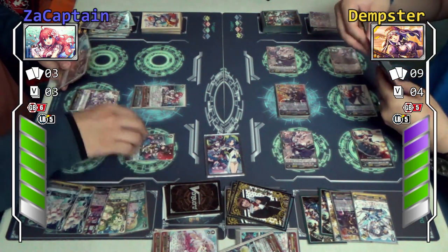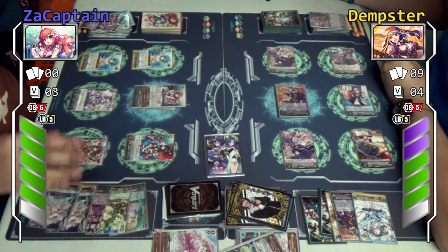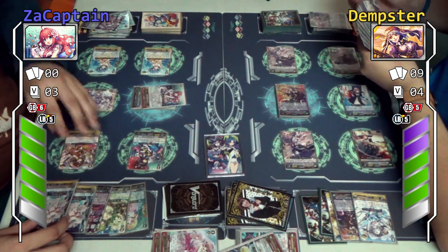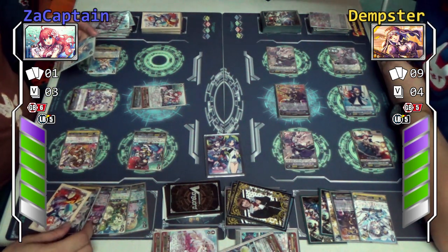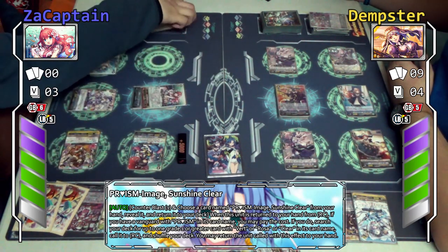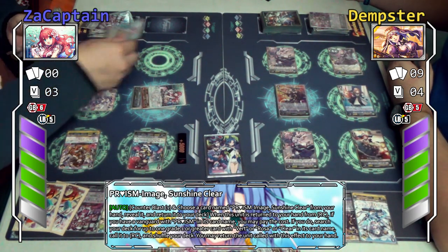There's nothing else — I'm going to call. Full field. I'm going to attack with Ayari. Ayari skill: counter blast one, bounce Clear. Clear skill: when this unit is bounced from the rear guard circle back to my hand, counter blast one. Reveal one Sunshine Clear from my hand and put it back to the top of the deck. Then search my deck for a Vert, Rosa, or Clear grade 1 or above and call it to the rear guard circle. I ran out of Verts, but I do have Rosa, so I shall call Rosa.